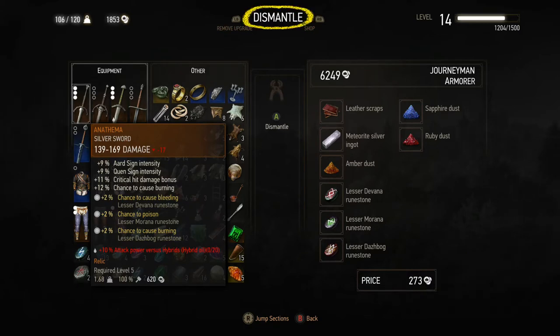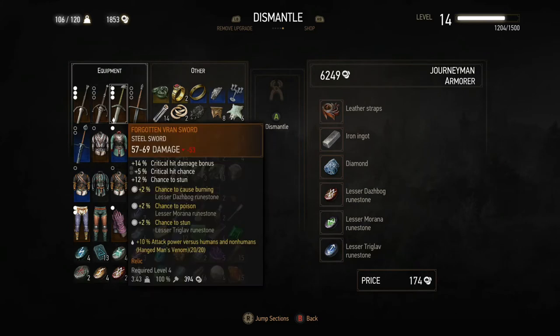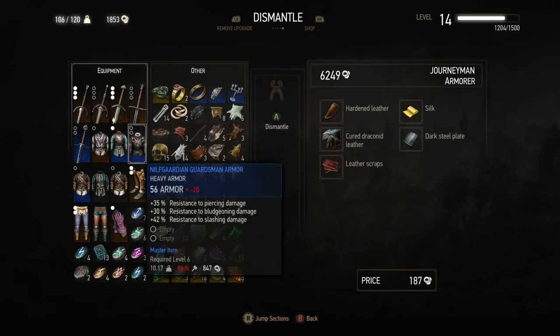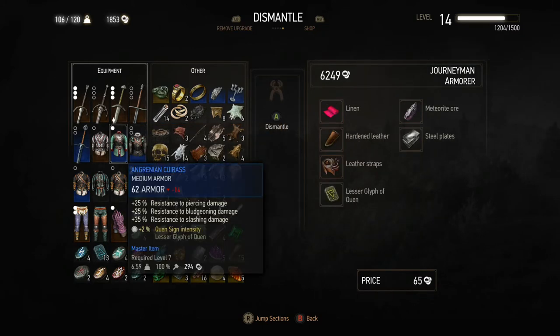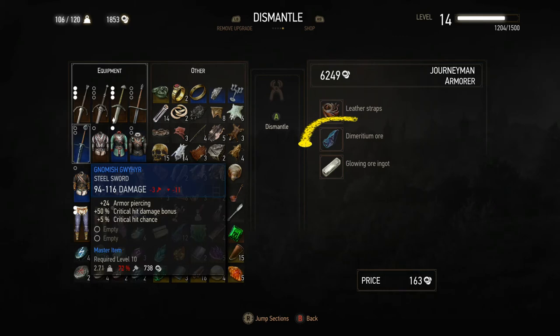If you look at the right side of the screen, it shows what items can be dismantled into. Some items don't have it, but some do — for example, this one right here has it as the second item down below. You just need to find items that can be dismantled into Derridium plates — anyway, you get the point.